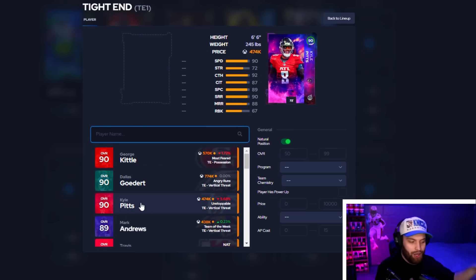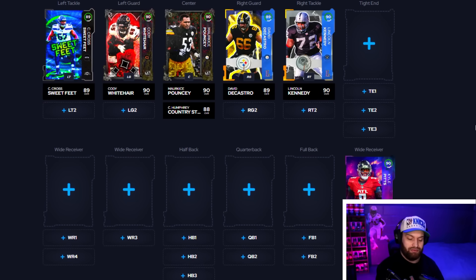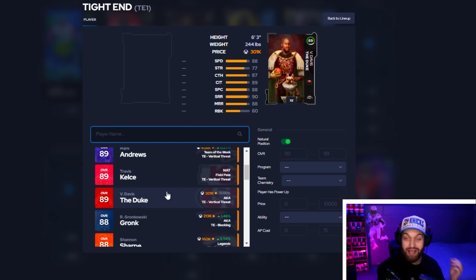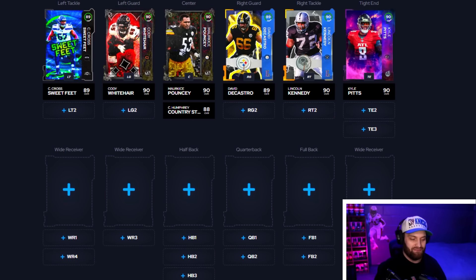To finish off the top row, tight end — we all know who it is. If you're running him at wide receiver, you could go with George Kittle or even the free Travis Kelce. The Duke is still amazing, but for the video purposes there's no competition right now: Kyle Pitts is the obvious best tight end in the game.